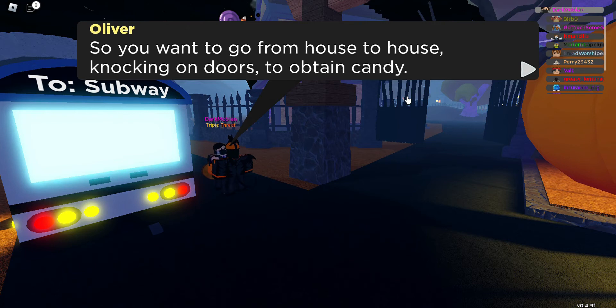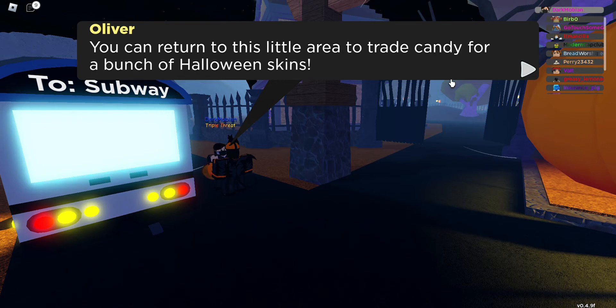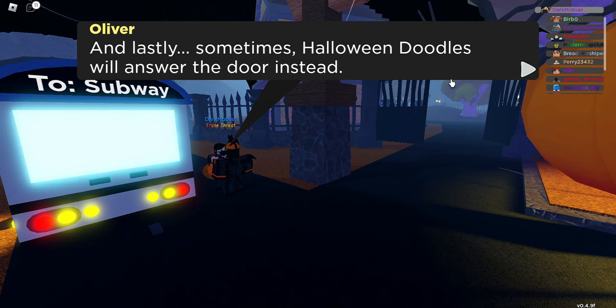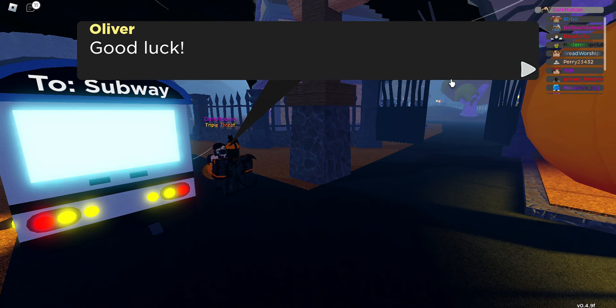So you want to go from house to house, knocking on doors to obtain candy. You can return to this area to trade candy for a bunch of Halloween skins — just talk to me! And lastly, sometimes Halloween Doodles will answer the door instead — that's your opportunity to catch them! Good luck!